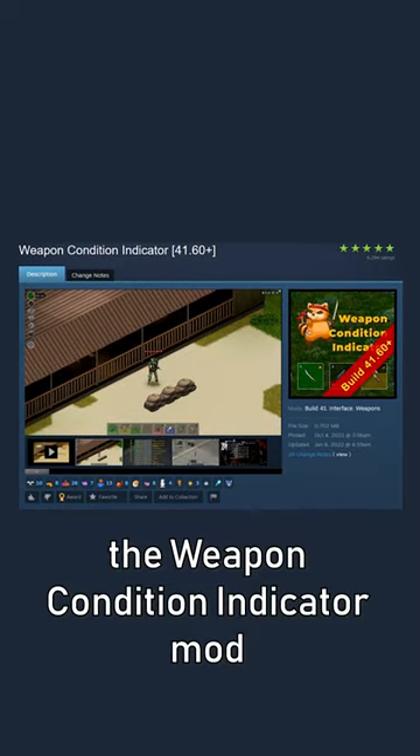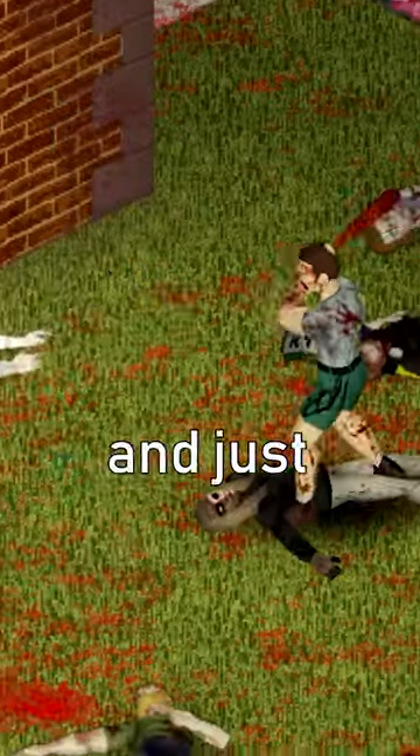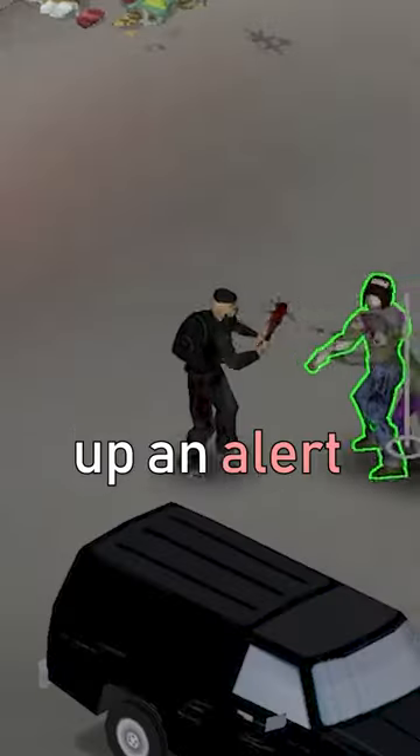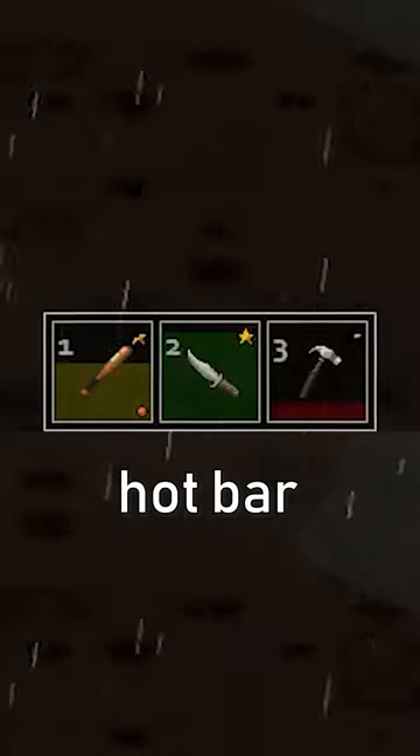Next, the Weapon Condition Indicator mod is essential. If you've ever been fighting a horde of Zomboids and just suddenly had your weapon break on you, this will solve that by popping up an alert every time your weapon gets damaged and showing your weapon durability on your hotbar.